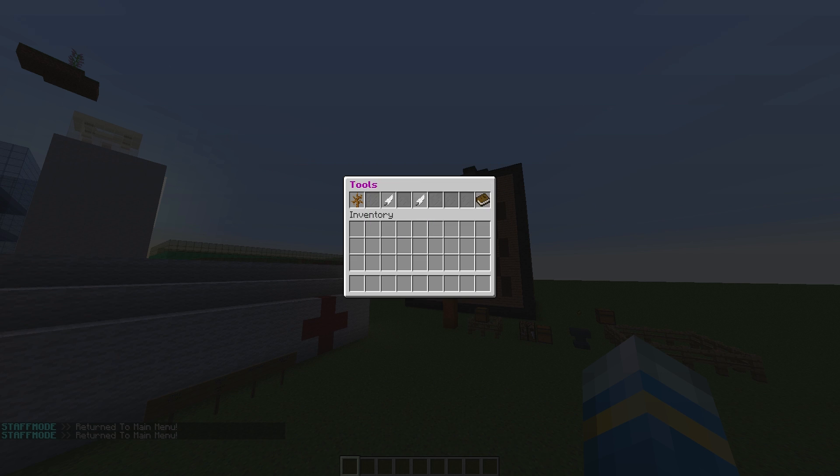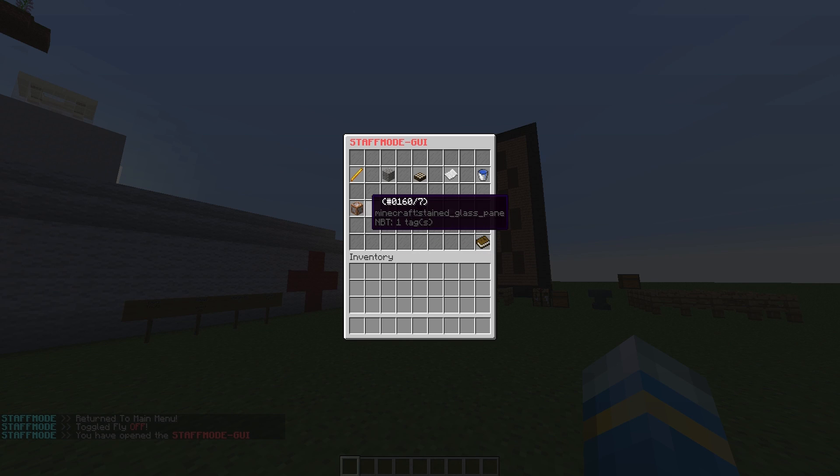And tools — so you can clear your inventory, you can turn fly on and off. As you can see that works pretty well.